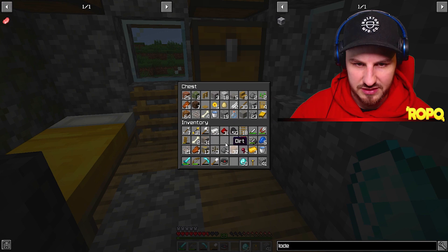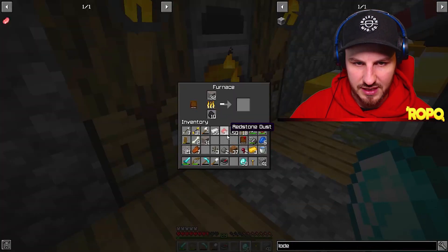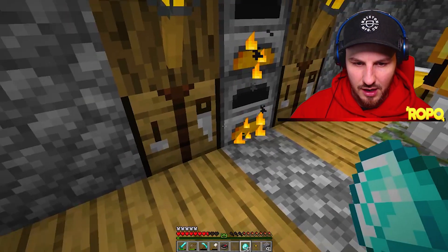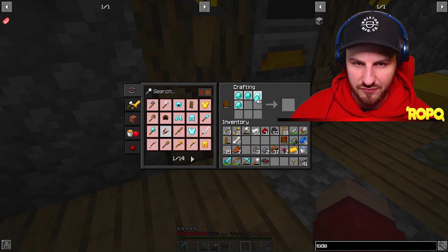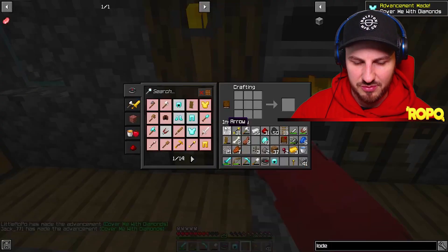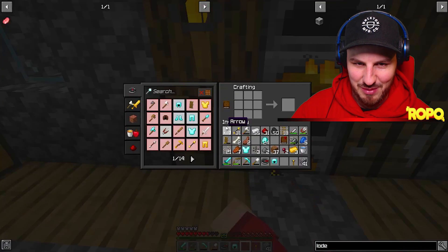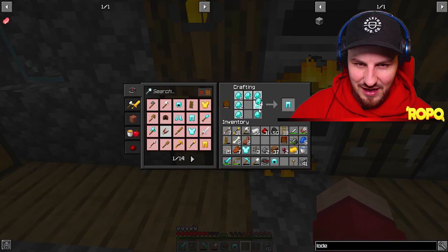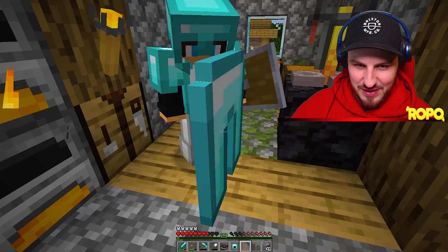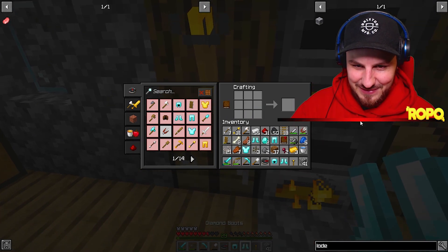I clear up my inventory while we keep crafting. Jack asks for food — he has none. We smash out two diamond helmets, then two chestplates — noting we probably didn't need the helmets since we already had iron ones. Then two pairs of diamond pants.